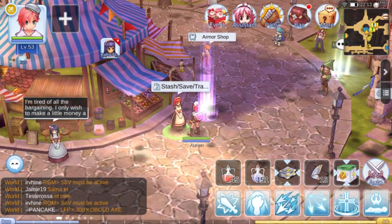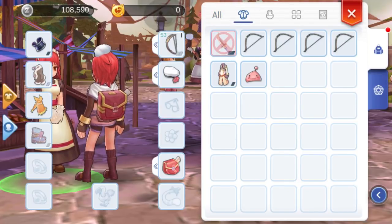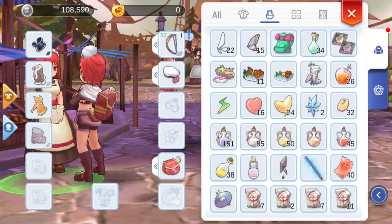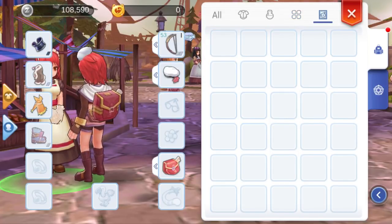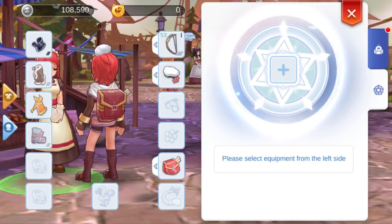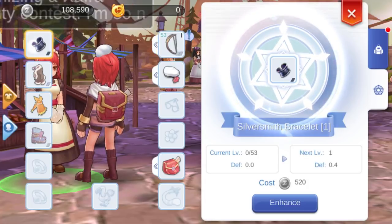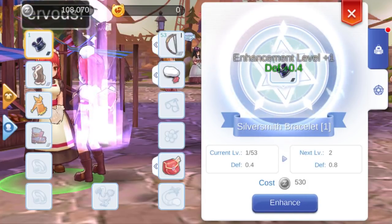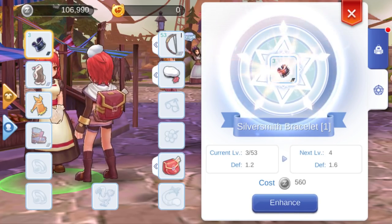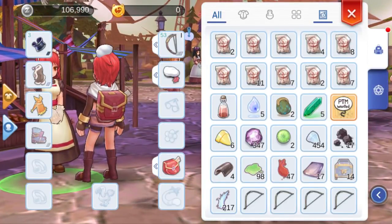Open your bag and let's see each function. You will see the categories on the top of the window. 'All' will show you all items. The second will show you equipment. The third will show you consumables. The fourth will show you crafting materials. The fifth will show you cards. The second tab is where you enhance your equipment — select an equipment and click enhance. As your level goes up, the maximum enhancement also goes up, but the cost goes up for each level of enhancement. So only enhance items that are essential to your level.